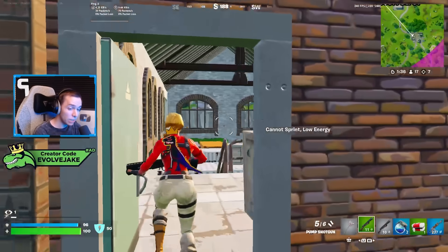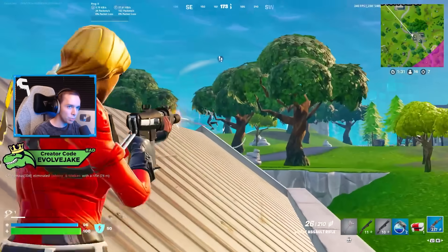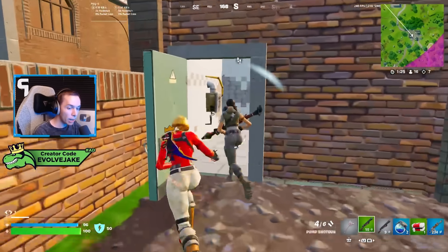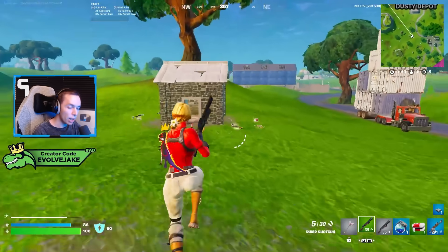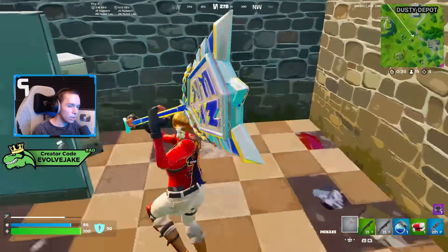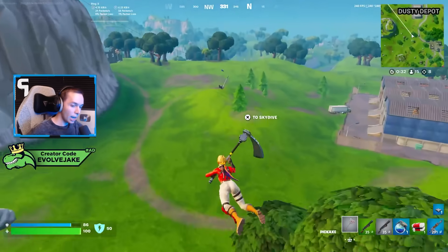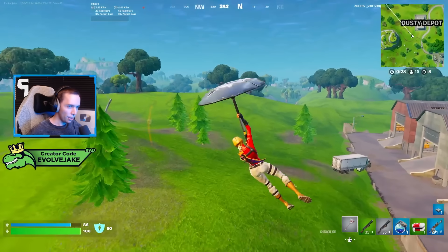Traps are also back, which is pretty surprising, and you can even use them in zero build. We have spike traps, electric traps, the boot, bounce pads that send you straight up, directional jump pads, and launch pads. Launch pads are basically the only mobility item in the game right now — there's nothing else for mobility. There are certain zip lines added to the map in zero build, but no other mobility items.